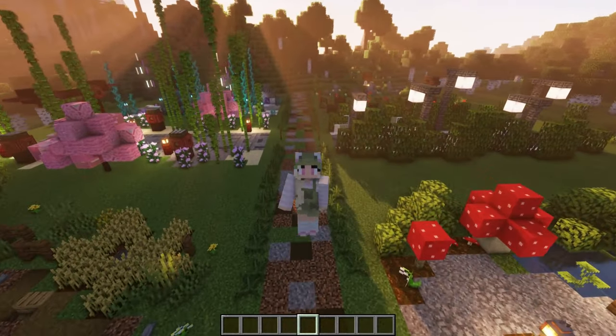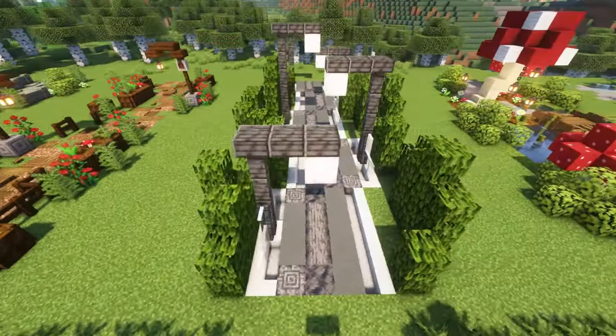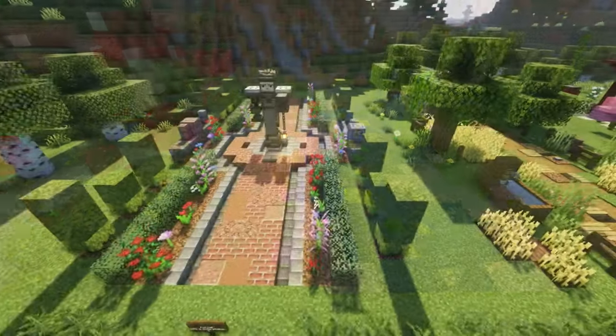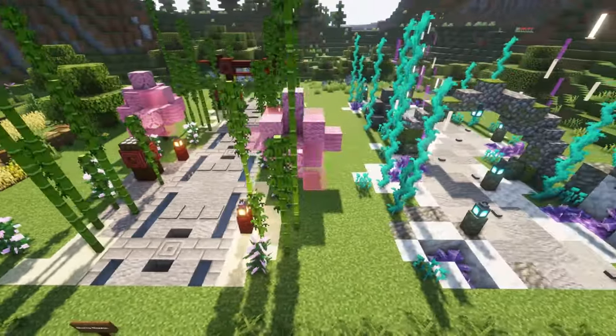When creating pathways in Survival, I find it helpful to start by creating a block palette, then gather enough of that material that you can break and replace the pathway to create as much texture as you'd like and so you can wander your pathway wherever you want it to go.